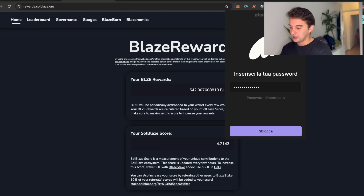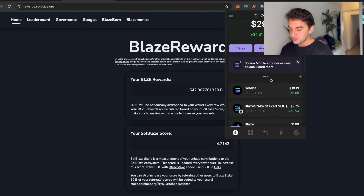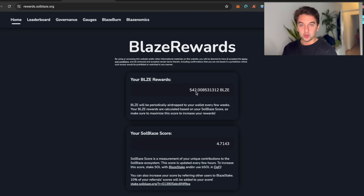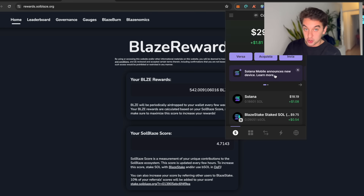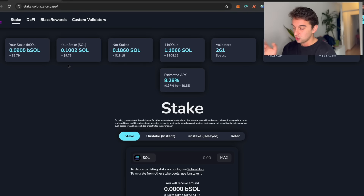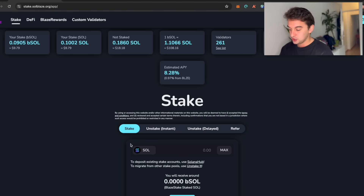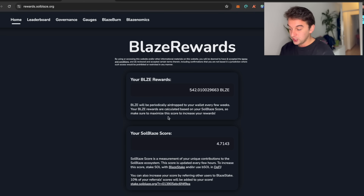I'll connect to my wallet so you can see — the BLAZE token is right here. I earned 400 and it is not worth extremely a lot, but the good thing is that it gets sent to you without you doing anything. Even before this I received this airdrop, and even if it is one dollar it is still wallet activity, which matters for the other protocols we are about to talk about. By staking Solana you receive bSOL in your wallet.